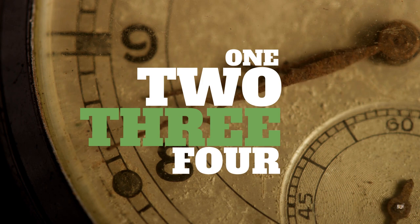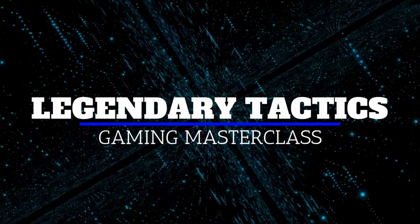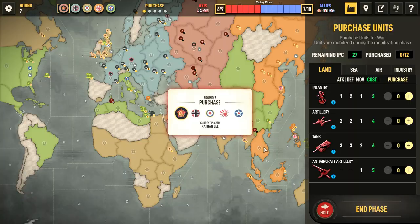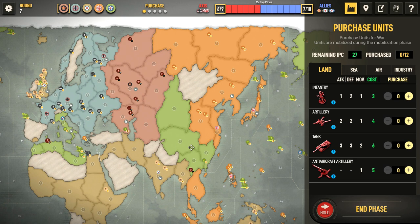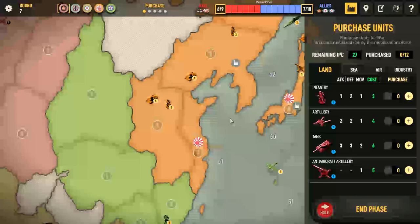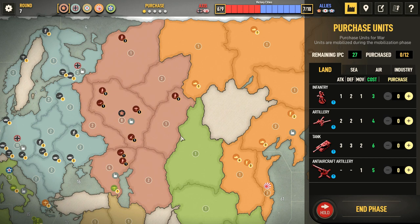Once again into the fray — we continue with our turn-by-turn playthrough of Axis and Allies 1942 Online, my first game ever against the hard AI. We hope you'll join us here on Legendary Tactics. We move on to round seven. Things have really changed: Japan has suddenly expanded, but the AI seems to have neglected the homeland, so we're going to see if we can take advantage of that.